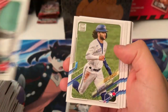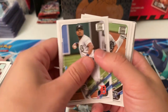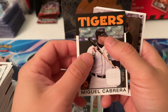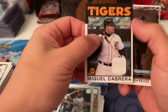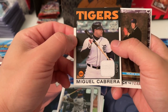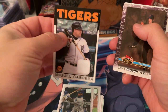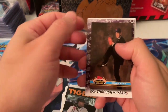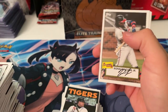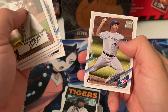All right, here we go — last pack. Rodriguez, Bobachet. Ryan Castellini. Nick Heath. We got a Miggy patch — looks like this is a game-used. Cool, man — I'll take that for sure. 1986 doll. I'll take that. Two of the years. I'll take a Miggy game-used jersey. And Nate Pearson.